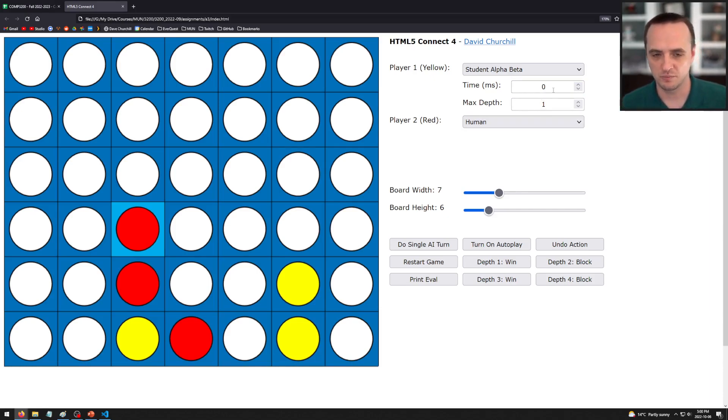A time limit of zero means infinite time — no time limit. So a time limit of zero with max depth of three means it searches three moves ahead. A max depth of zero with a time limit of 5000ms means no depth limit but time stops it. If both are set, whichever comes first stops the search. If both are zero, it tries to search the entire game tree.